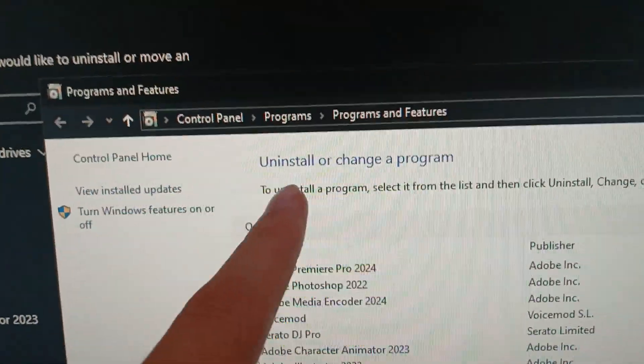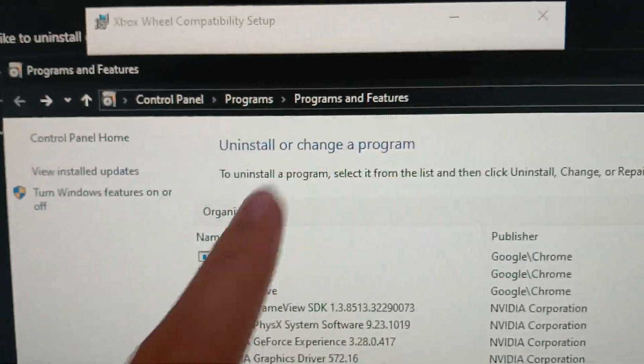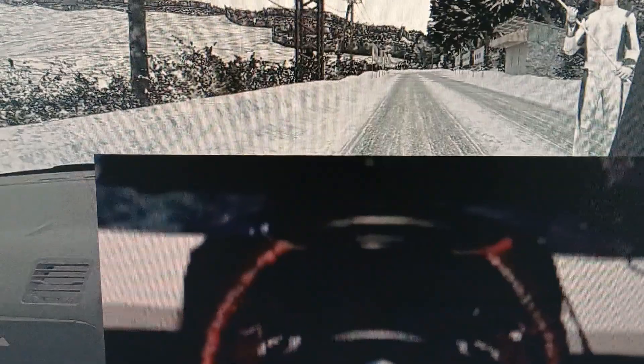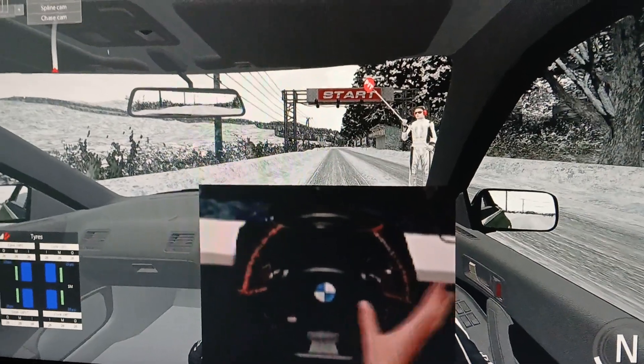If you have any other version of .NET, go to Control Panel, then Programs and Features. Find it there and just delete it. That's literally all you have to do to get it working.